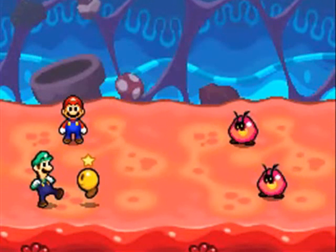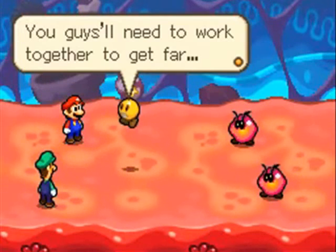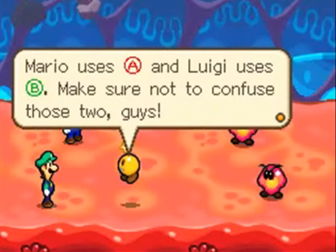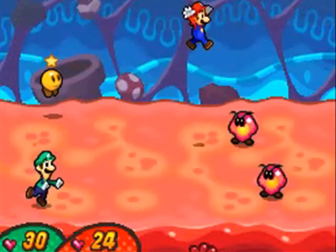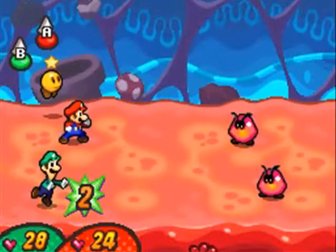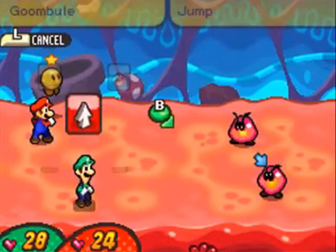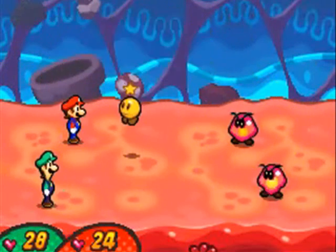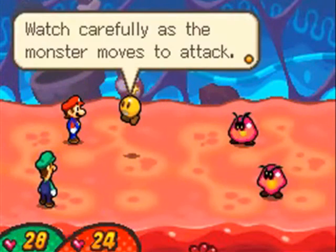All we really need to know is Luigi can dodge using B. We'll also get a little explanation about how enemies work. It's pretty similar to Superstar Saga and Partners in Time — enemies will choreograph their attacks. You'll be able to tell which brother they're attacking. If they lean downward and raise their right foot, they'll attack Mario; if they raise their left foot, they'll attack Luigi.